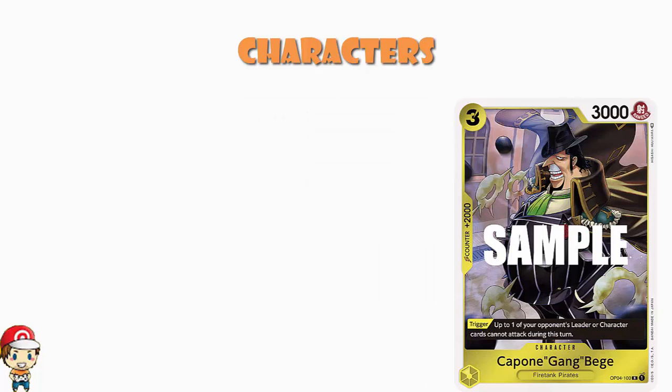Capone Gang Bege is coming in — three cost, 3000 power, counter plus 2000, so another counter plus 2000 which is great. It's got a trigger where up to one of your opponent's leader or characters cannot attack during this turn. It's not playing the card for free like we often see, but it's still a very good trigger. There will be times it comes out as your opponent's last attack, which is annoying, but other times you get to stop something attacking that was going to wreck your day.